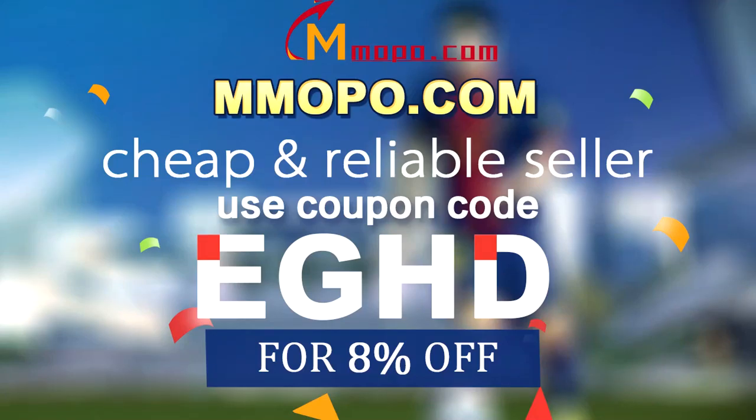If you want to buy cheap FIFA 20 Ultimate Team Coins, go and check out MMOPO.com and use the discount code EGHD for 8% off your order.